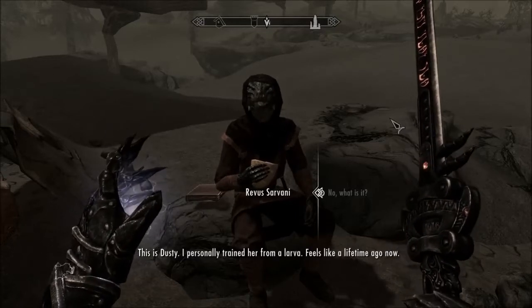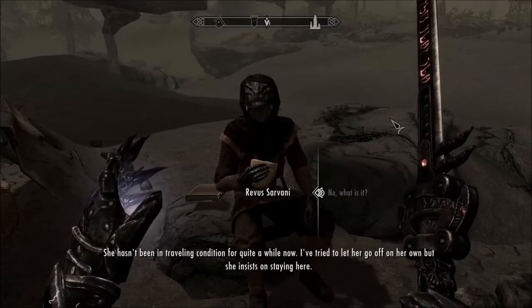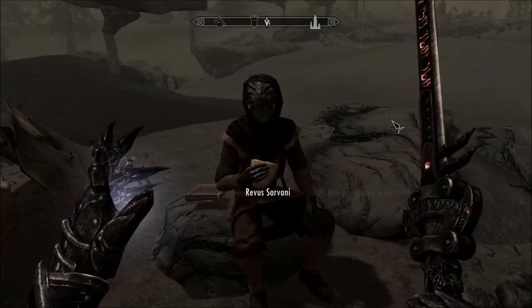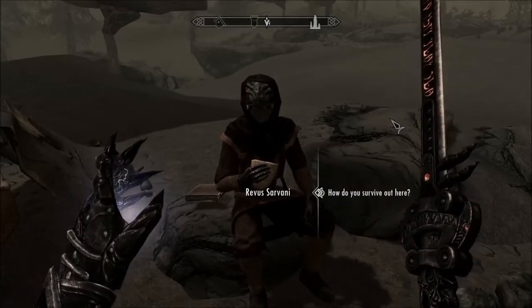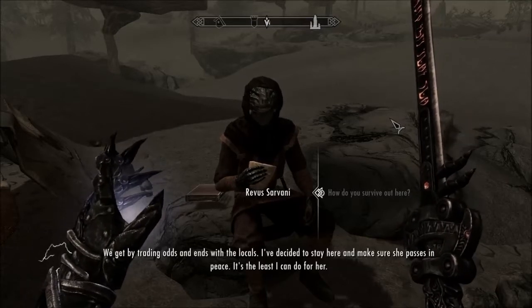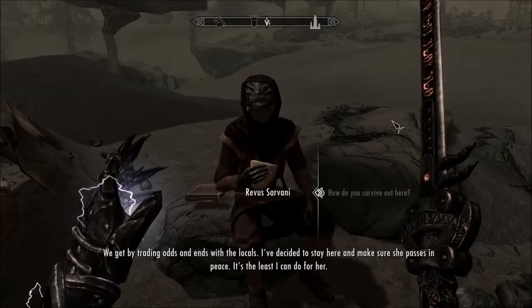Feels like a lifetime ago now. She hasn't been in travelling condition for quite a while now. I've tried to let her go off on her own, but she insists on staying here. How do you survive out here? We get by trading with the locals. I've decided to stay here and make sure she passes in peace. It's the least I can do for her.